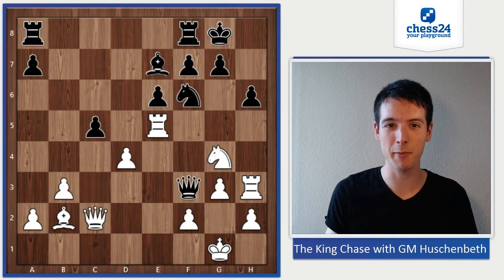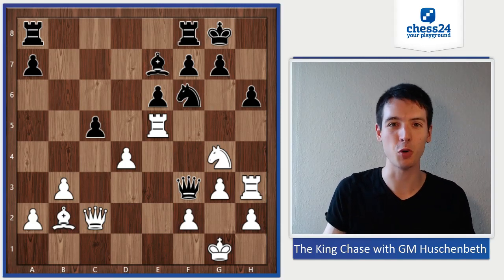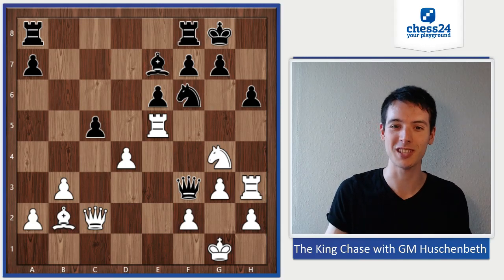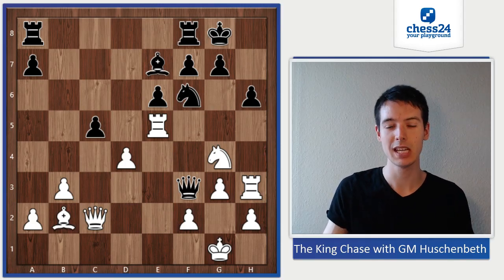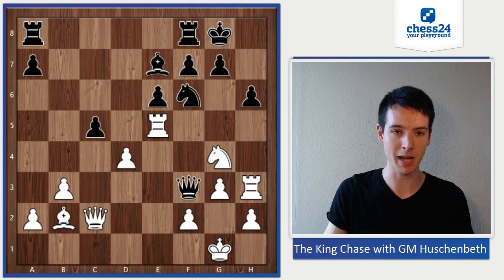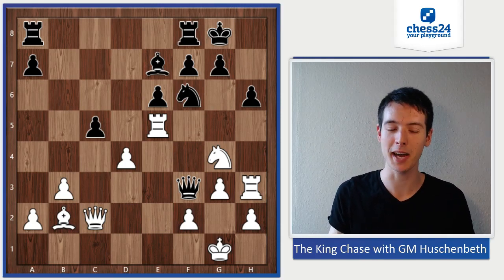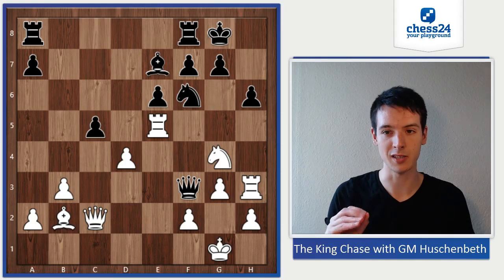Hello everybody, welcome to a new episode of the King Chase. Today I have an example from our current world champion Magnus Carlsen, from quite a long time ago — 10 years ago — when he was still young, but even back then he was already pretty strong. This is the position from the game Magnus Carlsen against Guseinov Talaxnosme, played in 2005 in Norway. It's white to move, and in the beginning it's rather obvious, but there's still a lot to calculate.